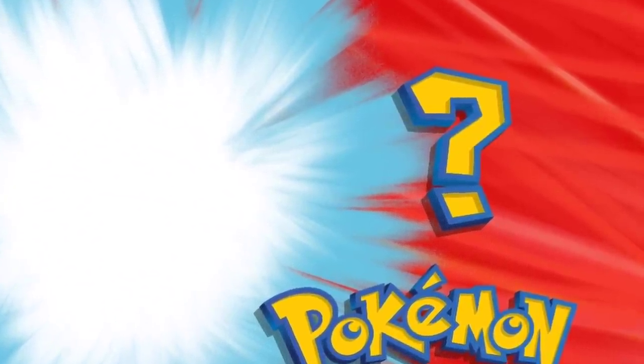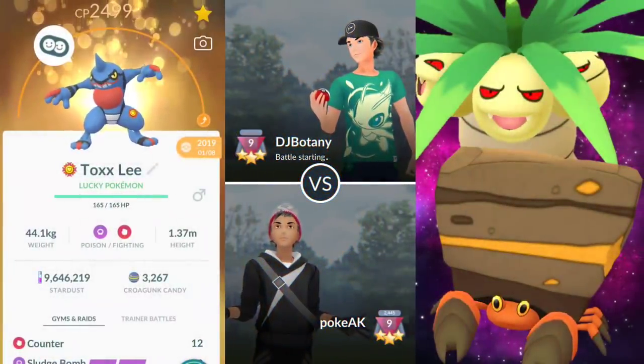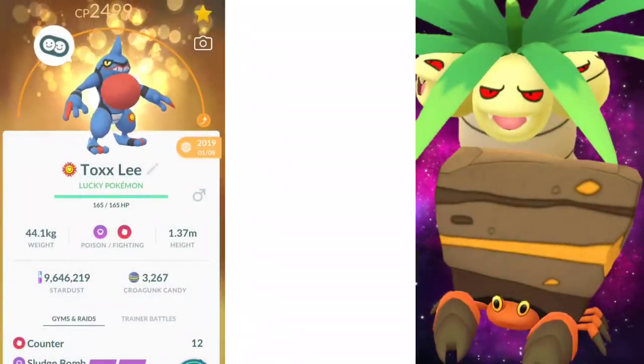Welcome back trainers. In this video we're going to be taking a look at some more Premiere Ultra League battles in the GOAT Battle League, going 5-0, 4-1, 4-1. The team is Toxic Croak, Shadow Exeggutor, and Crustle.